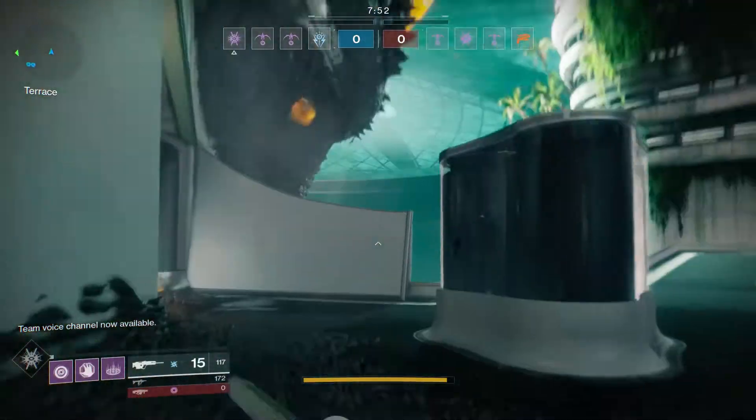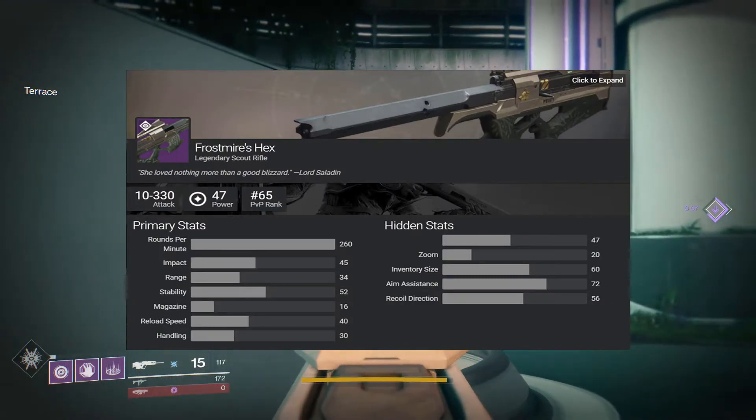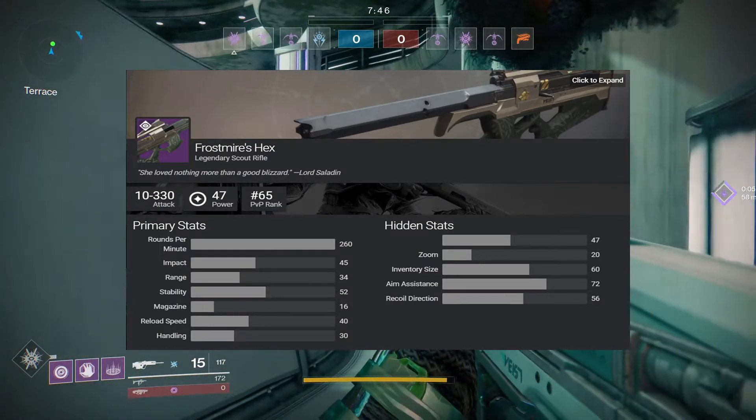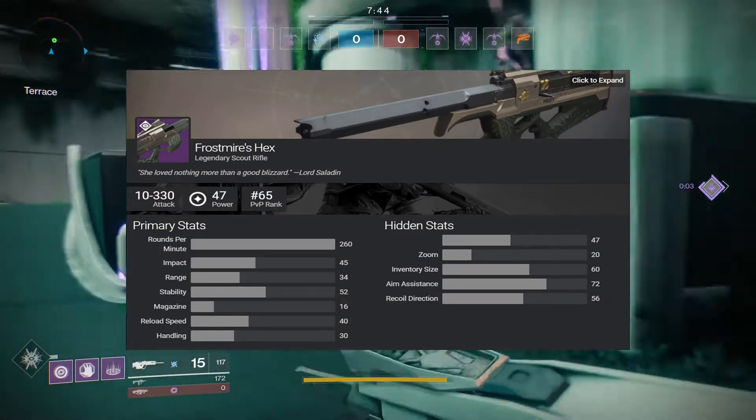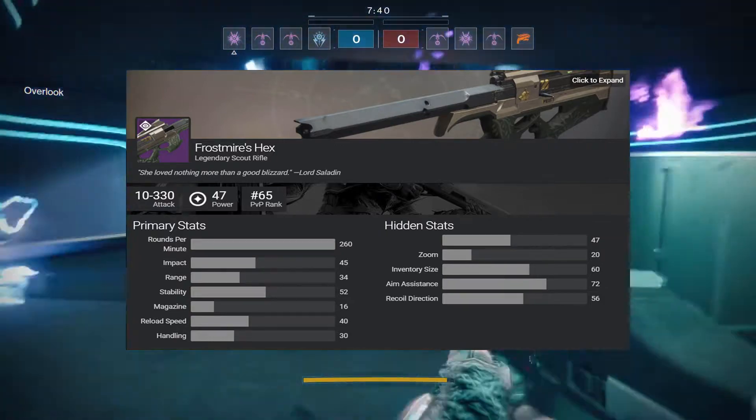Let's go over and take a look at the hidden stats for the Frost Myers Hex. It has 20 zoom and the aim assist is at 72, which is pretty damn good for a gun like this, and the recoil direction is 56.